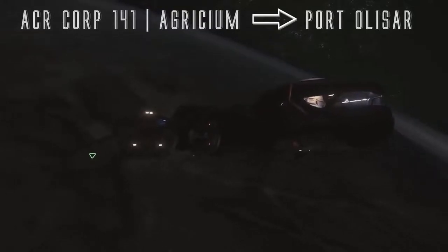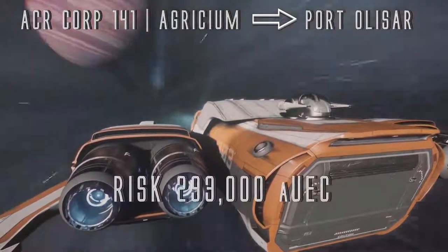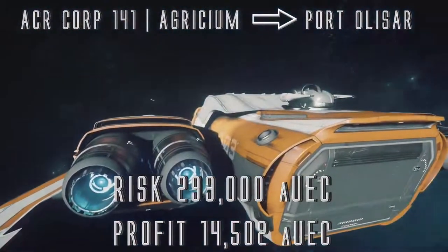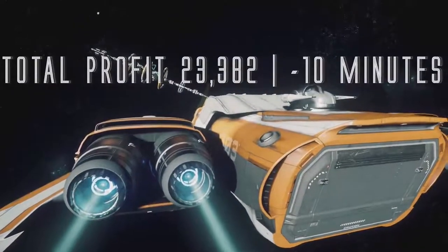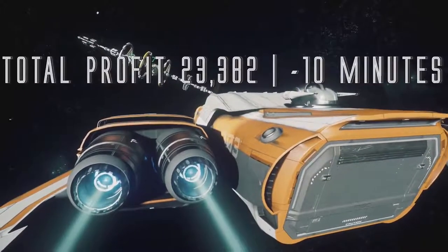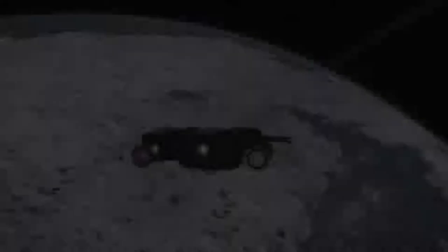The total profit for this run, which takes approximately 10 minutes in total, is 23,382 credits. This run has a very low risk of PvP because both areas are armistice zones, but there is still risk with cargo hauling — and those risks unfortunately are server crashes. Now we're going to talk about the high-end cargo hauling ships. I categorize this as over 150 SCU, and the two ships currently in-game that fit this role are the Starfarer at 291 SCU or the Caterpillar at 566 SCU.